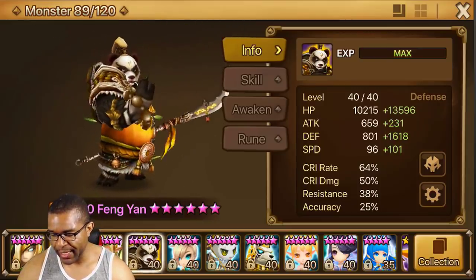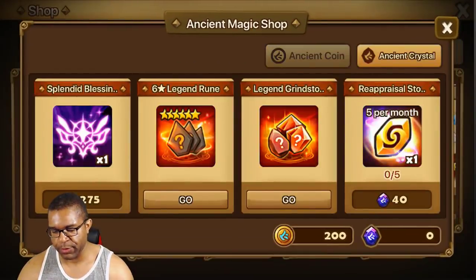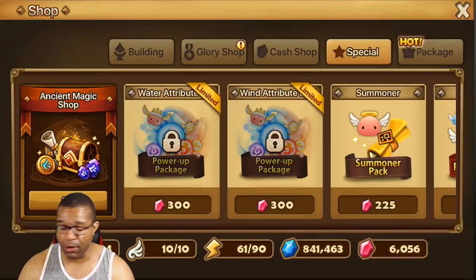So that being said, let's go ahead and get into the main topic at hand here. We got the new Ancient Shop going on. The Ancient Magic Shop now has an option for Ancient Crystals where you can get a couple of nice items. We got the Crystals and a couple of items to do: Splendid Blessing to Summon — an extra chance for you to get yourself a Nat 5 — Legendary Runes, Legendary Grindstones, and Reappraisal Stones. They've given a reason for all of you guys and ladies that have gotten super unlucky with Nat 5 pulls — duplicate after duplicate after duplicate. Now you can literally invest into it and put it back.